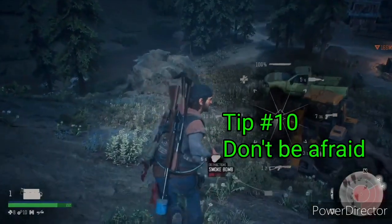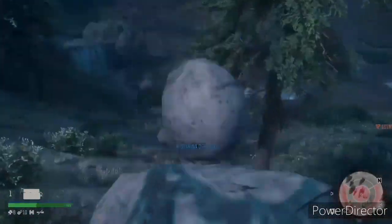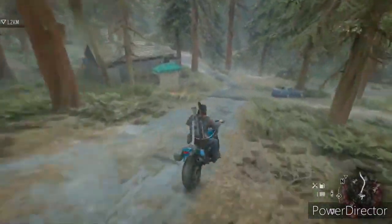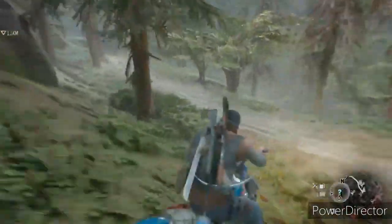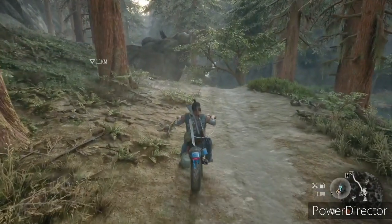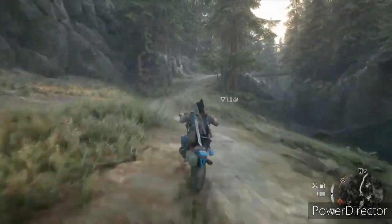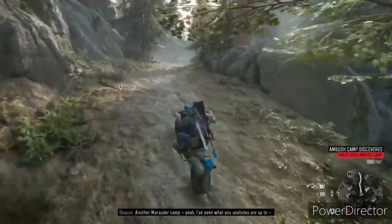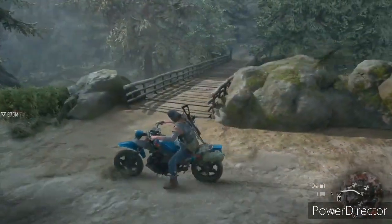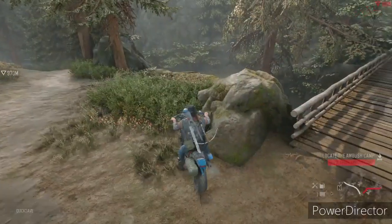Tip number ten is maybe the most important one: don't be afraid of the freakers. Yes, they will run at you like absolute cannibals and yes, they might kill you a few times, but honestly they're not even that scary. Throughout the game you will meet new freakers and new threats. There will be some jump scares — a freaker suddenly grabs you, a wolf appears behind you, or a freaker hiding in a car jumps out. Sometimes freakers actually pretend to be dead in a car — I didn't know they did this until my second playthrough. I suggest just not being afraid. If you see the game as a fun game, you're going to have a lot more fun than if you freak out every time you see a horde.